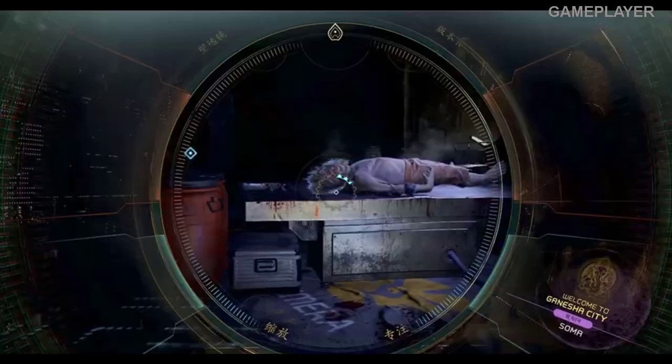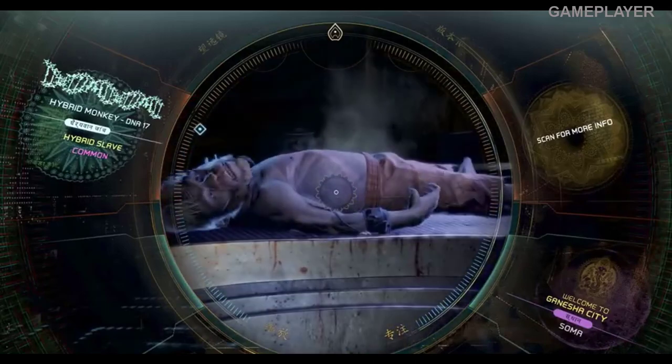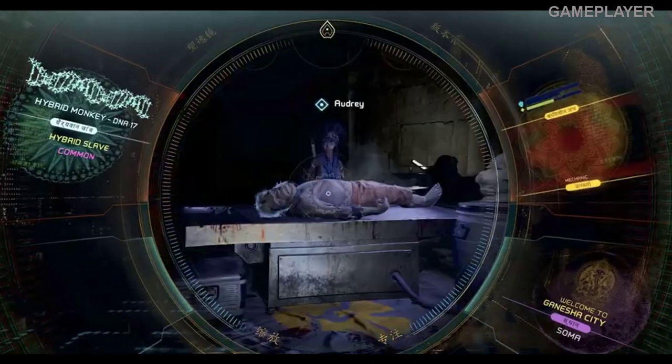It's a key part of recruiting, too. Take a close look at an NPC with your Spyglass, and you'll see if they have any skills worth adding to your space pirate crew.